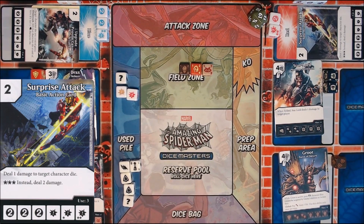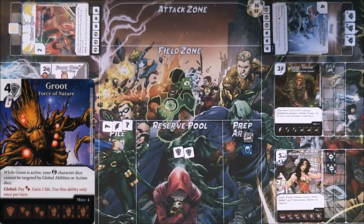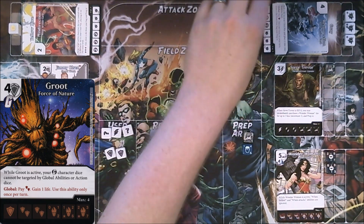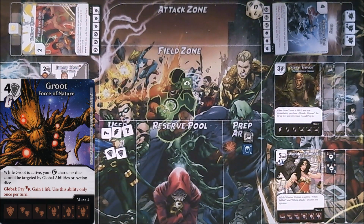I think I quite feel like attacking. But before I attack, I have to pass priority to Zach to see if he wants to do anything like globals. I see some damage incoming, so I think I'm going to try and mitigate it just a little bit. One of James' cards — this Groot — has a global ability. Global: pay 2 shields, gain 1 life, use this ability only once per turn. Now it is only once per turn, but it doesn't say it has to be your turn, so I can use it on James' turn. Now that he's passed me priority, I have an option to use globals. Since I've got some damage coming in anyway, I figure maybe I will pay 2 shields — which I have helpfully saved here — and I will go up to 17 life. Hopefully that will help mitigate some of the damage I'm about to take. Pass back to James.